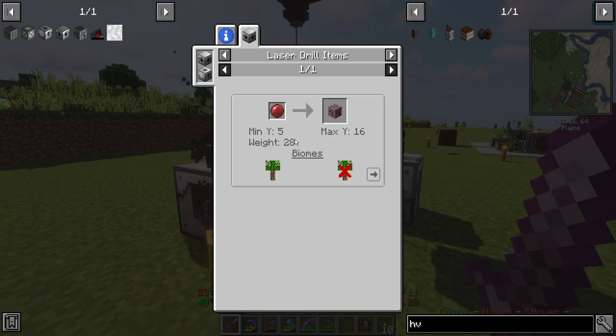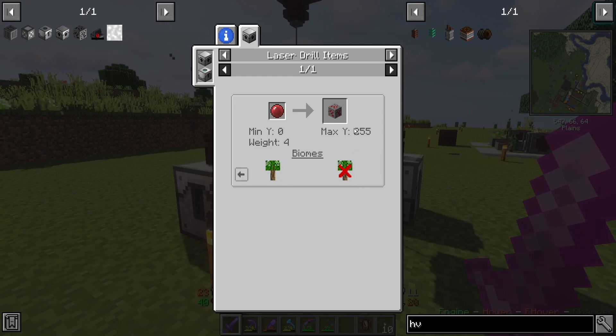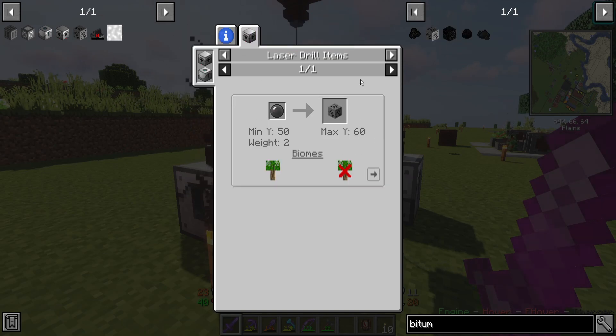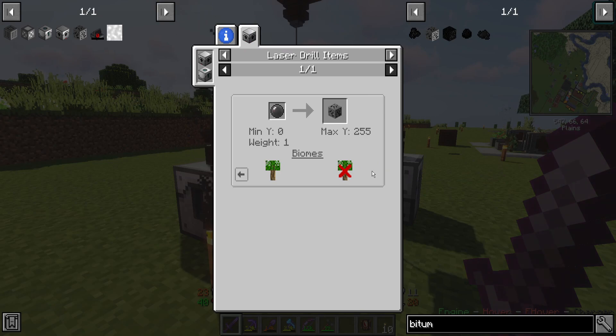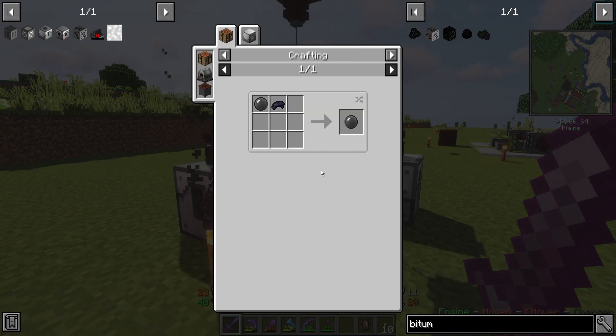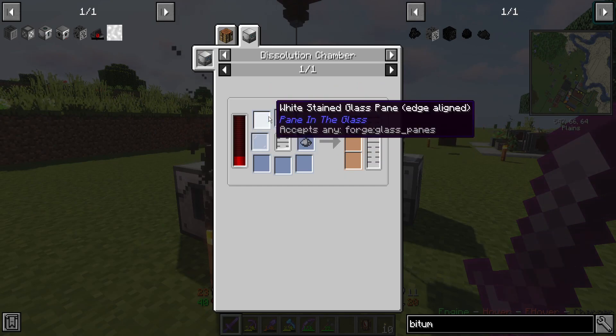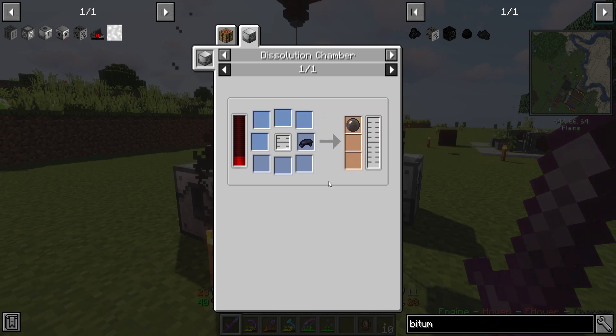Redstone ore — the Y values don't really matter a whole lot now, do they? Here we go, look at that. Biomes any, 0 to 255 — that makes more sense. Bitumen ore, weight one. Black laser lens — I need latex, four glass panes, and some sort of black dye.